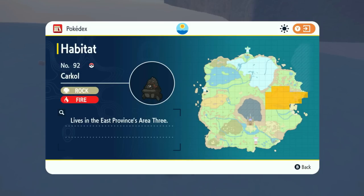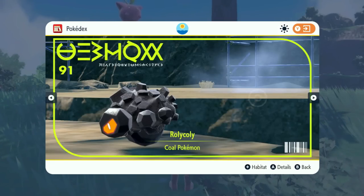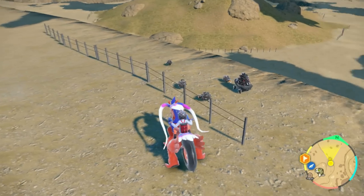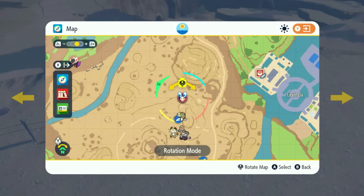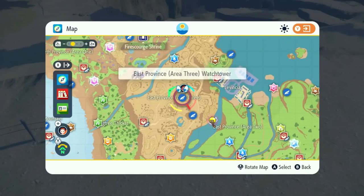Now the Rolly-Coly line actually has two different Flame Body-type abilities that work: Flame Body and Steam Engine. Steam Engine can be found on Rolly-Coly and Coalossal — that's basically their ability slot one. The other ability for Rolly-Coly is Heat Proof, which when you evolve it to Coalossal becomes Flame Body. So if you get Steam Engine on your Rolly-Coly, you're good. If you got Heat Proof, evolve it and you're also good with Flame Body. You can catch these in East Province Area 3.